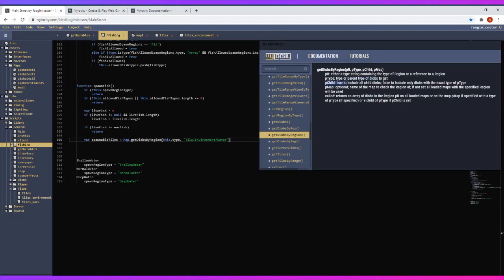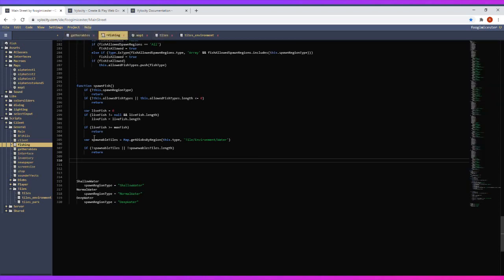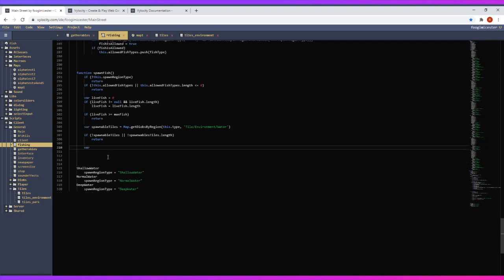I want to include child diobs, which is true by default. I only use one map right now so that's fine. It returns an array of diobs in the region on all loaded maps. So then I just check if there are any spawnable tiles — if spawnable tiles length is zero, we back out. At that point we know we're ready: we have spawnable tiles as an array and we can loop through them and pick a random one to spawn a fish at.